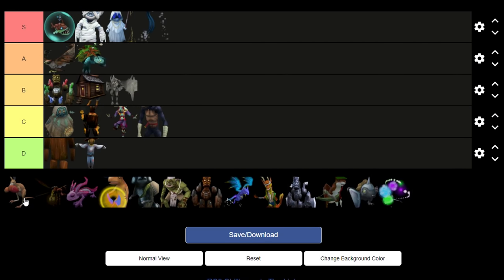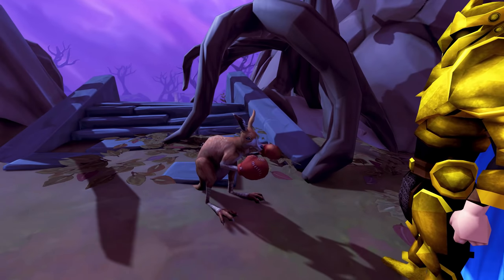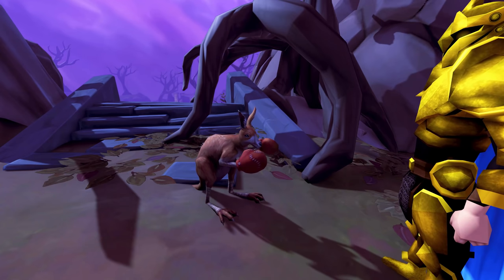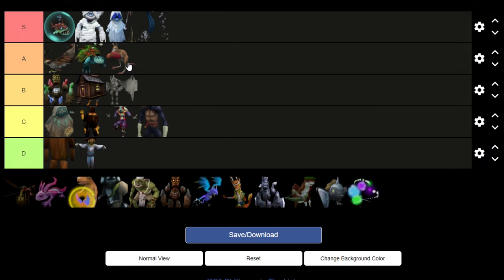Then we have Kangali, the strength pet. I'm sure the Australians love this one, or they hate it — I'm not actually sure because I think kangaroos are like a plague there or the population was too high. It's a simple pet — basically a kangaroo with punching gloves — but he does look really cool. The way he stands when he's idle looks really good.